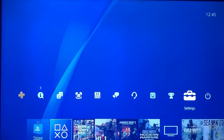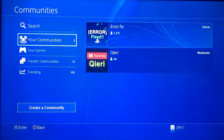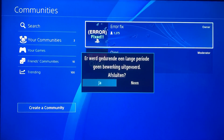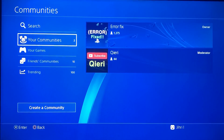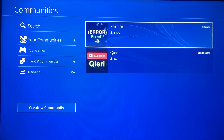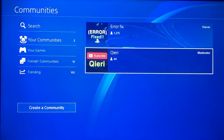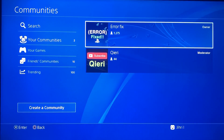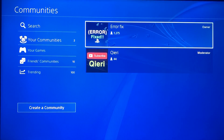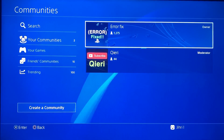By the way guys, if you experience more Wi-Fi problems you can go to the Communities and join Add or Fix. If you can't connect your PlayStation 4 to Wi-Fi, you can join these two communities by going to your phone and downloading the PlayStation Community app. Thanks for watching guys — Add or Fix is a community that fixes regular PlayStation problems or errors. Take care of yourselves and goodbye!